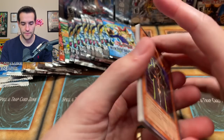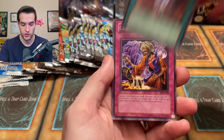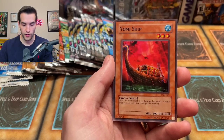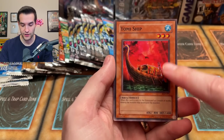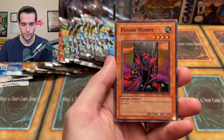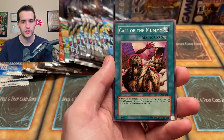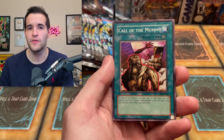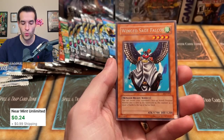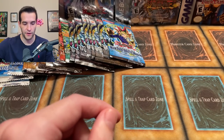Four packs here. Pharaonic Guardian pulls: Gravekeeper's Curse, Banner of Courage, Curse of Aging — dinged in the corner unfortunately — the Yomi Ship. Look at the centering on these, not so good — shifted all the way over. Cryuel — very nice centering there. Poison Mummy, a little ding. Classic original packs — these are loose packs, they've been hanging out outside the box for a long time. Call the Mummy, Enpachi, and the Winged Sage Falcos.